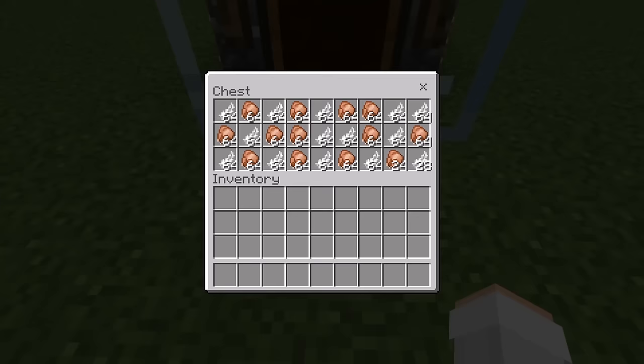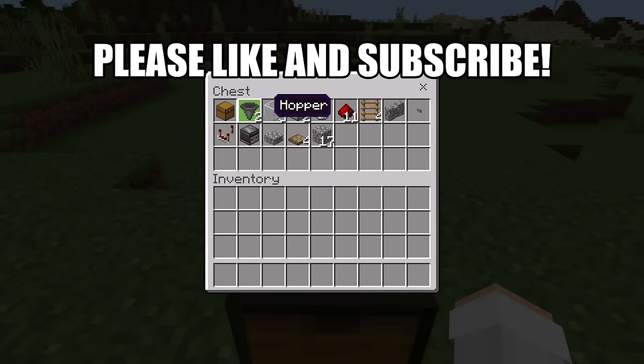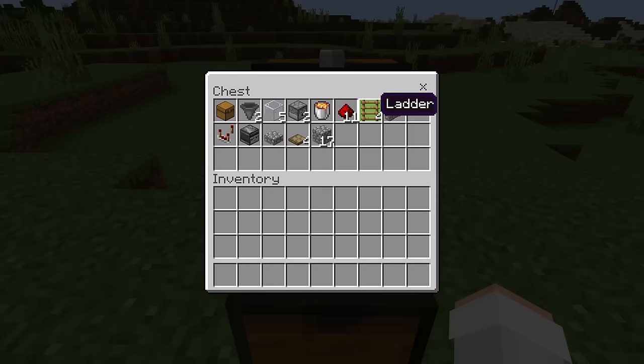As you can see here, this farm allows you to easily get a lot of feathers and cooked chicken. For this farm you'll need 1 chest, 2 hoppers, 5 glass blocks, 2 dispensers, 1 lava bucket, 11 redstone, and 4 ladders.